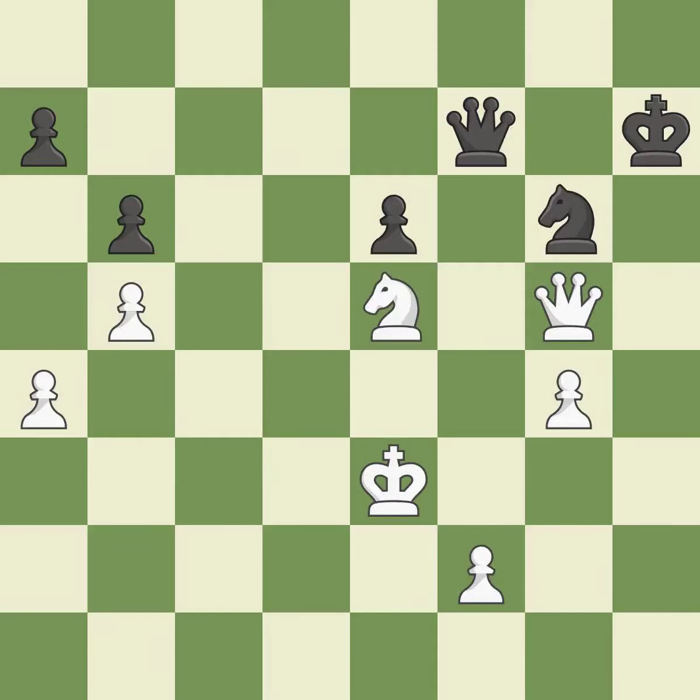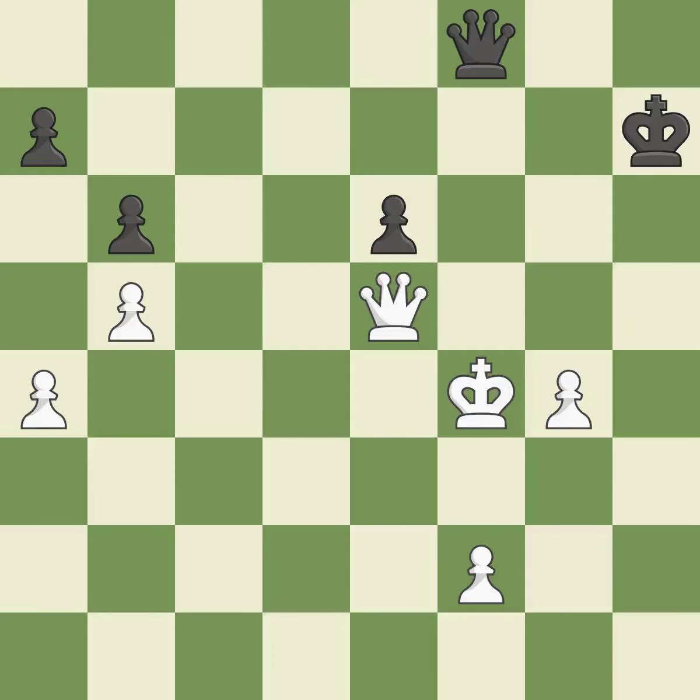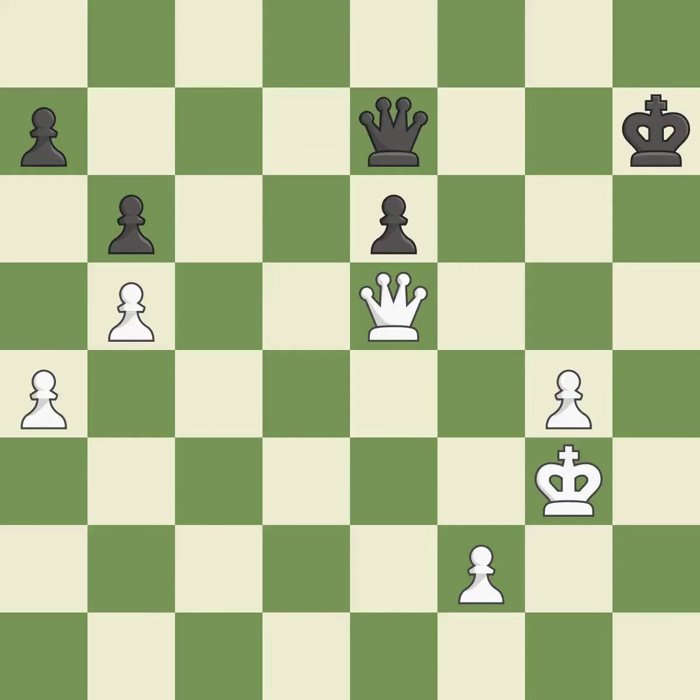This offers to exchange pieces of equal value — it is best. This is an equal trade — it is best. Recaptures. This ignores a better way to evade the check from the opposing queen. This allows the opponent to fork pieces — it is an inaccuracy. This blows the chance to fork — it is incorrect.